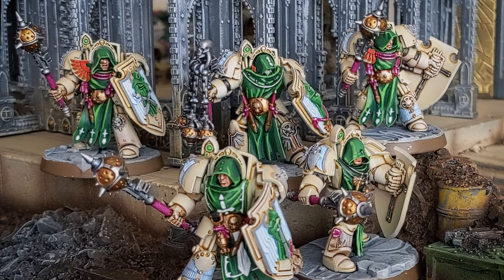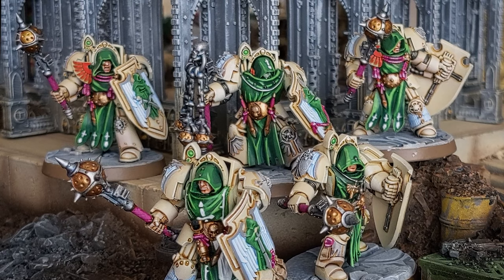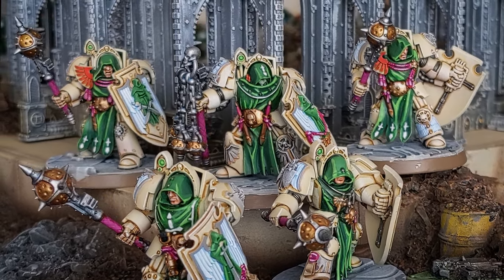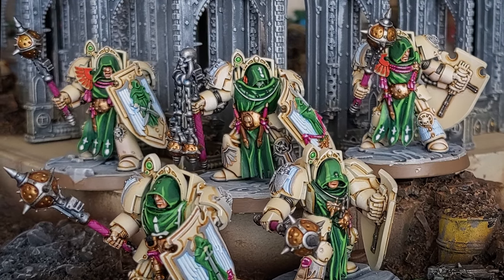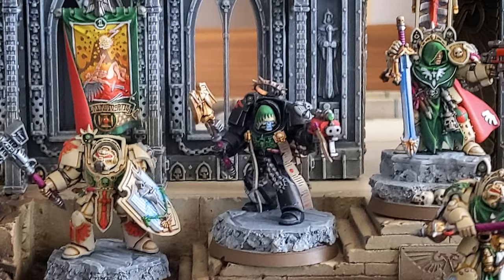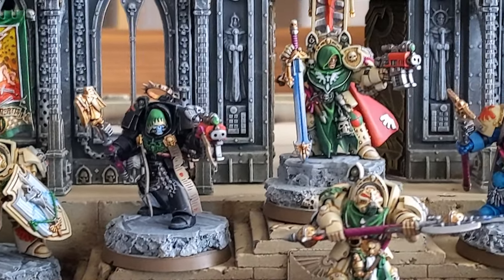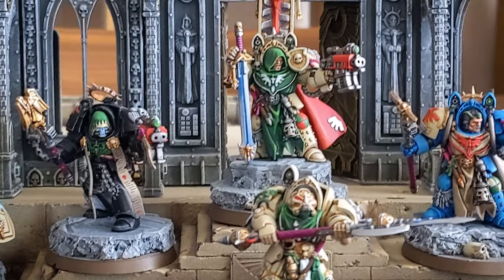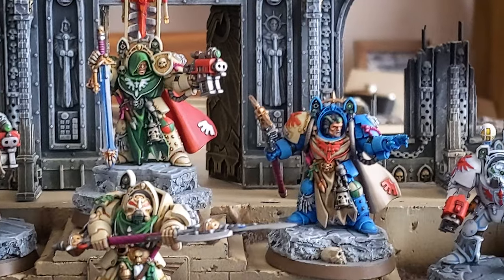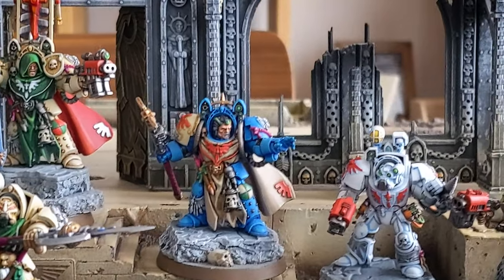With the new rules previewed for 10th Edition, I'm sure that at some point I will paint up a Land Raider in Deathwing colors to give them something to ride into battle — being able to spill out that front assault gate, charge and attack in the same turn is going to be incredible. But that same kit also makes all the special characters from the Deathwing Command Squad, so I went out and bought a fifth copy of the box. I built a Chaplain, a Champion, an Ancient, a Librarian, an Apothecary, and a proxy for Belial.